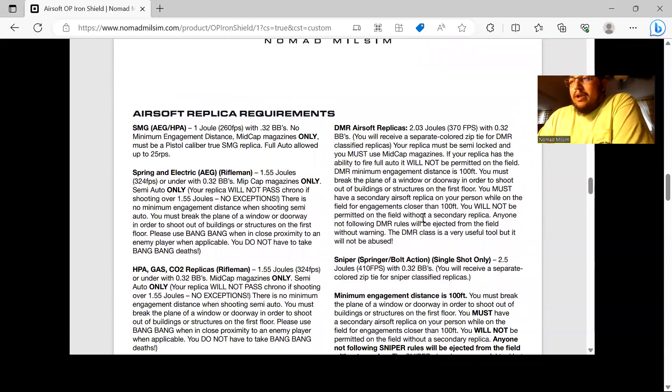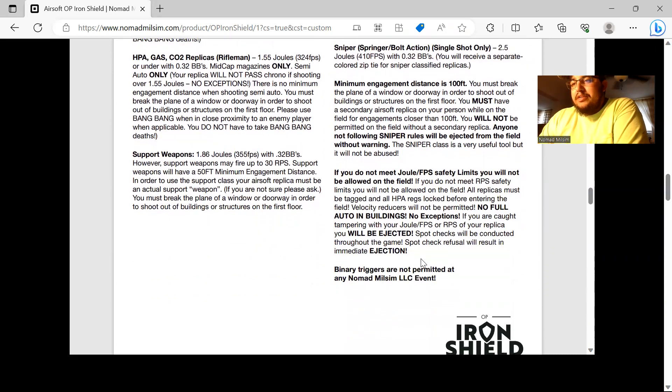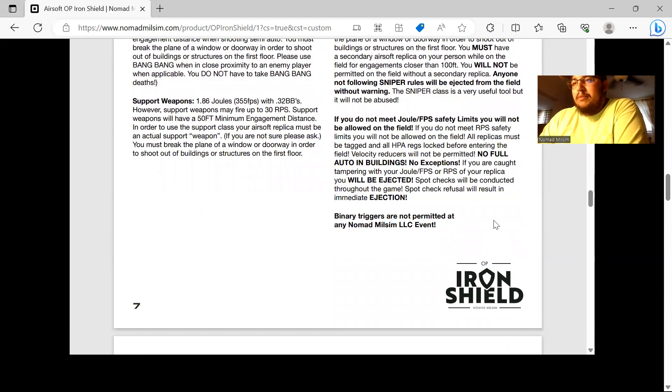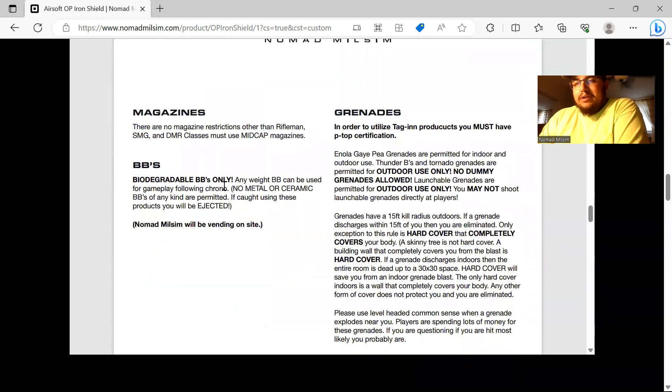DMR: semi-auto only, 2.03 joules, 100-foot MED. Sniper rifles: bolt action or single shot only, 2.5 joules, 100-foot MED. If you're running sniper or DMR with the 100-foot MED, please bring a pistol or secondary replica — there are definitely some close-quarters spots with buildings on this field where you'll need it.